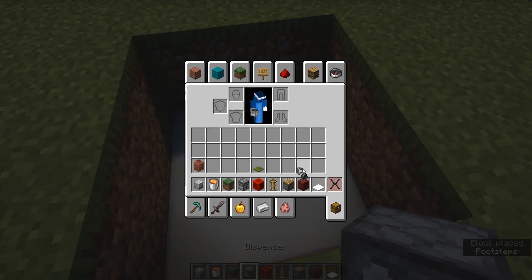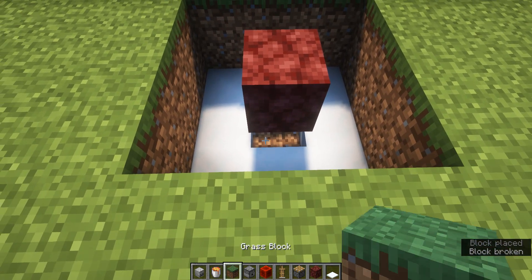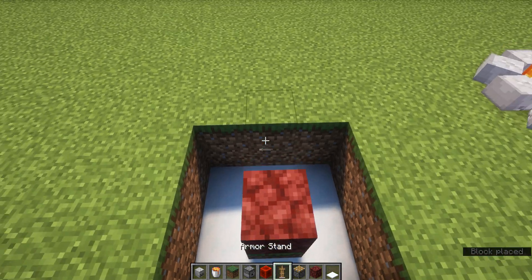Then I'm going to get my netherrack. You don't need the bottom block — the bottom block can be like dirt — but then place netherrack on the top.